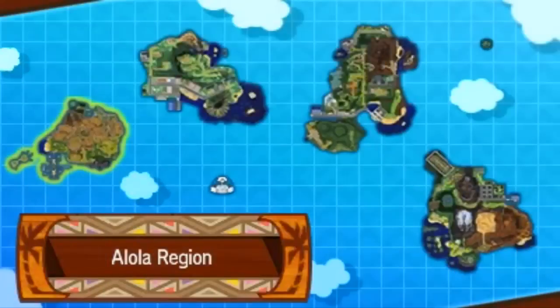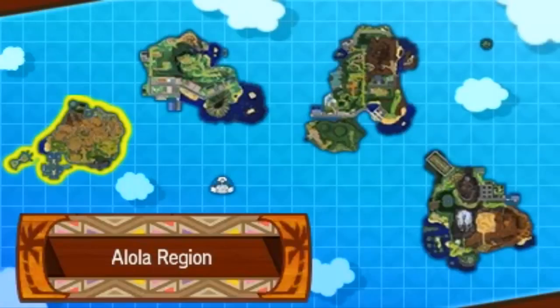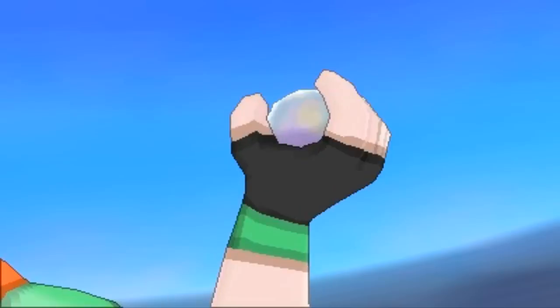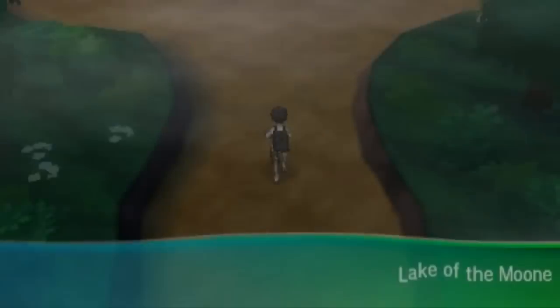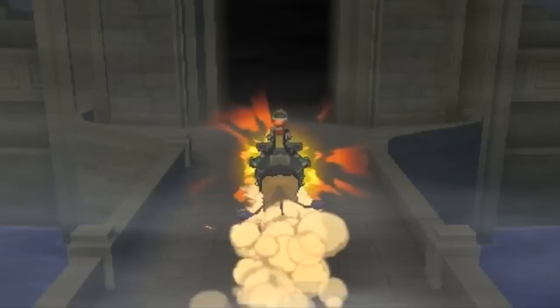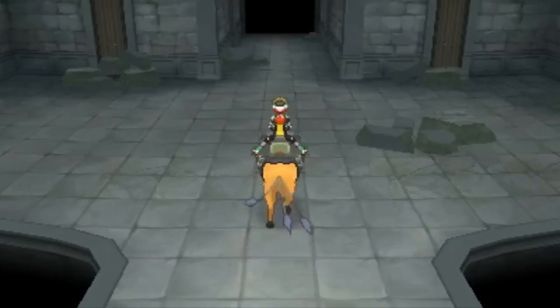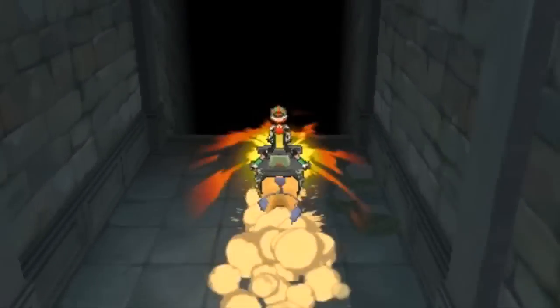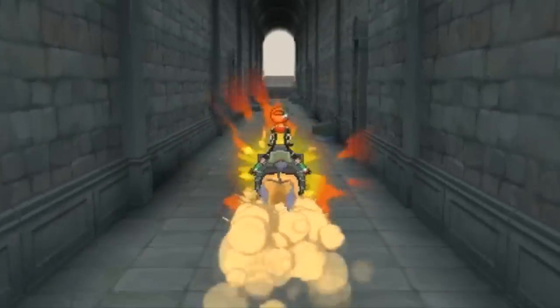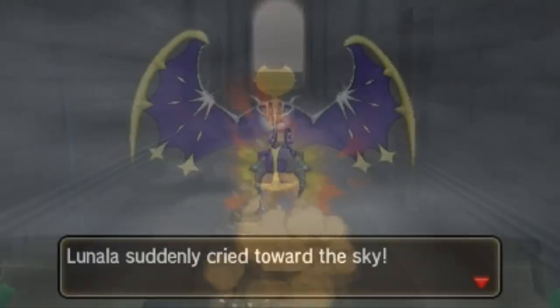Once you have gone through the portal, you want to travel to Ula Ula Island, which is the third island. On the left hand side there should be a place called Lake of the Sun or Lake of the Moon — it should have switched around from the original one in your game. For example, I play Pokemon Moon and on the third island there's normally Lake of the Sun, but after going through the portal it becomes Lake of the Moon. If you don't know where that is, it's on Route 16, or you can use Charizard Glide to fly there directly. Keep following the path and you will come out to a big open clearing, and then a cutscene should take place.